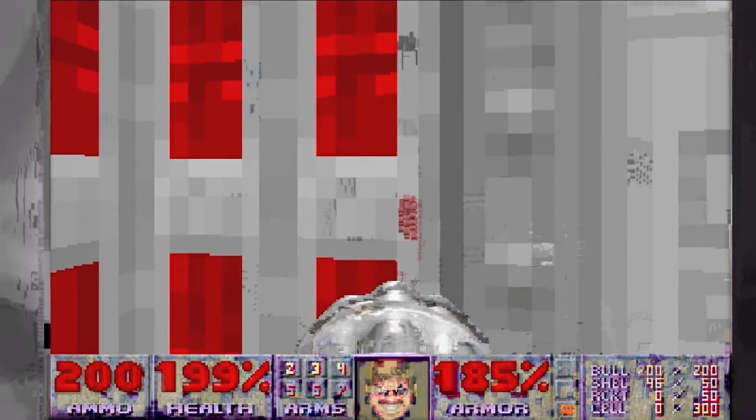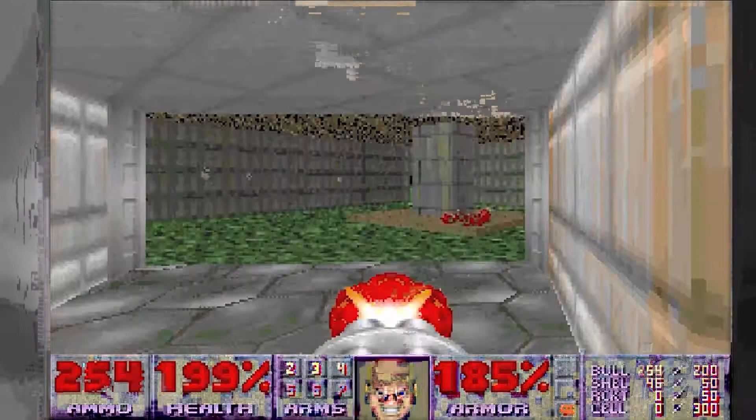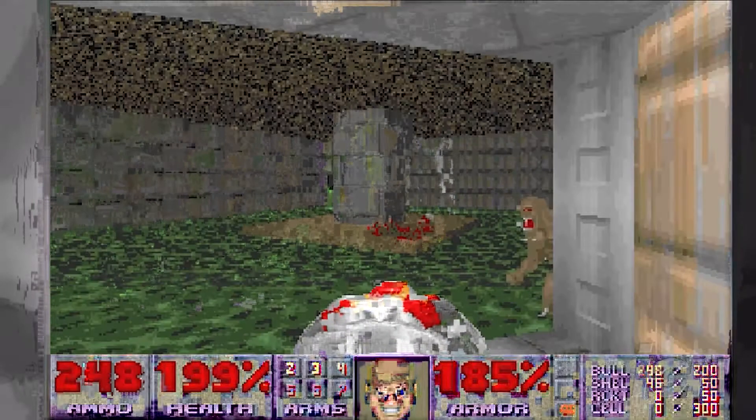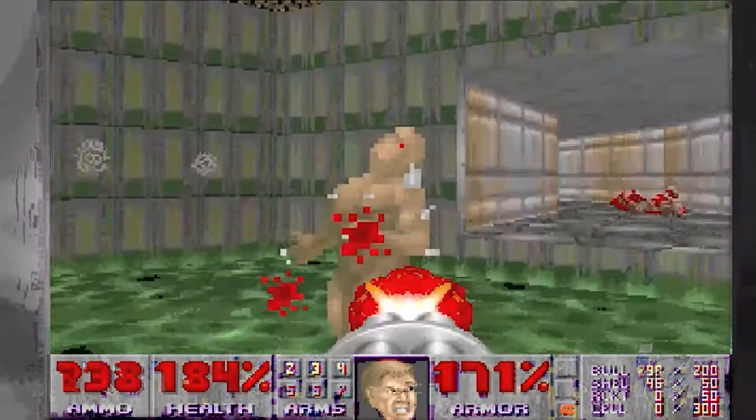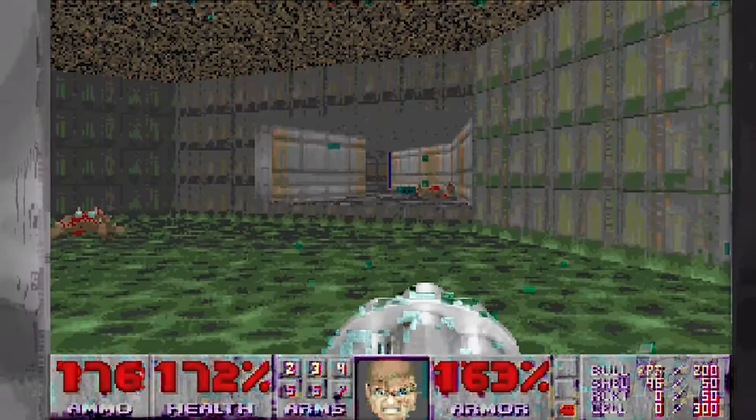Next, you'll be wanting to head west through the door. Then you're going to be wanting to take a south down a short, curved passage that leads to a room. I'm not going to tell you what this room looks like, but it's a room. Next, you're going to be wanting to head for the wall, a.k.a. the pillar in the center.